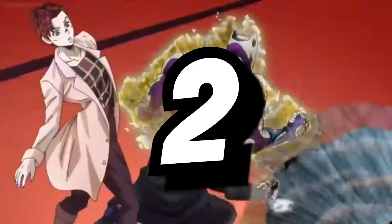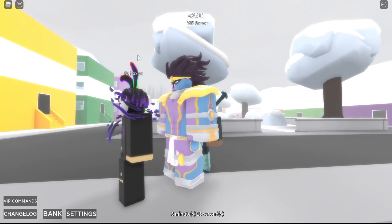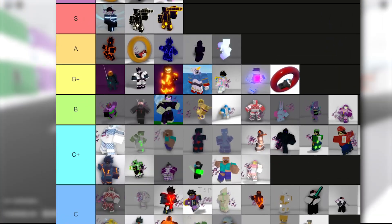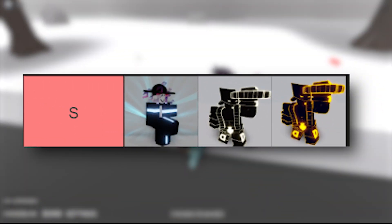Sitting at our number 2 spot we have Star Platinum the World, obtained by using an arrow with a 1% chance. It's good at PvP, fast, and just looks really sick. Star Platinum the World sits at tier B+, but it gets traded at the A range, and adding on our number 1 spot can possibly get you up to tier S if you're lucky.